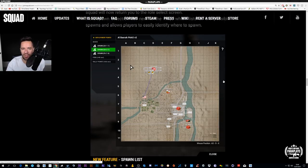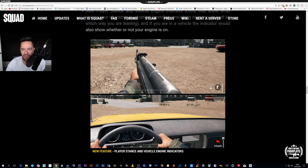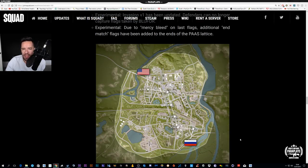You can now lock squads, and spawn points are listed up on the left so you don't need to click on the actual icons all the time — the interface has changed slightly. There's also a stance indicator down here now. As you know, in most of my videos I get rid of all the HUD for the immersive feeling. There are also vehicle indicators for speed and whether the engine is on or off.